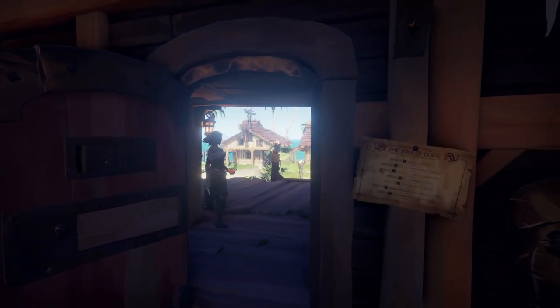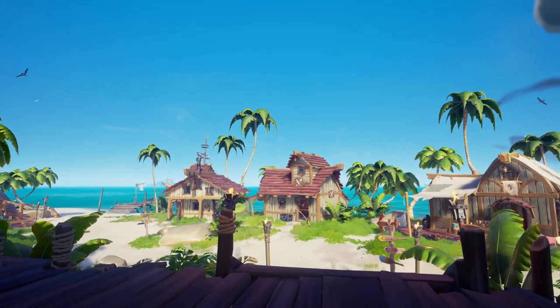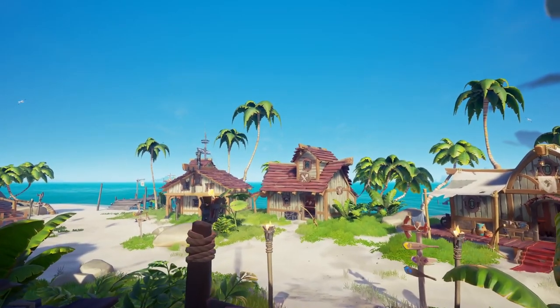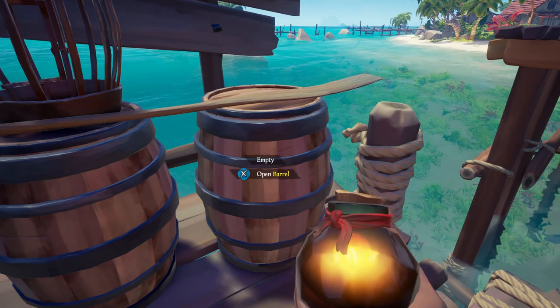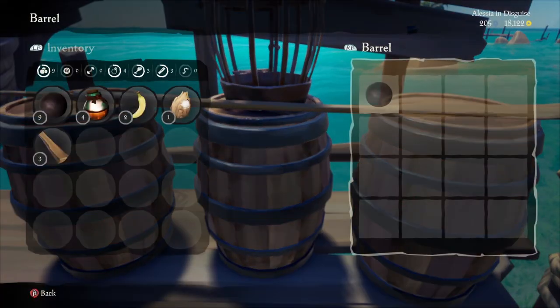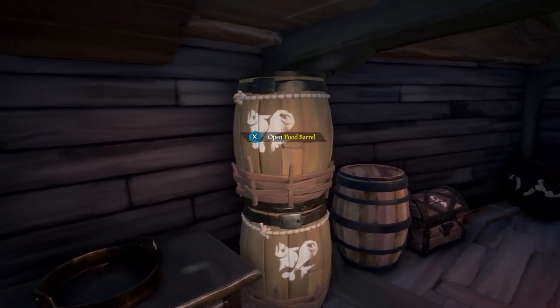Every time you start the game, you will load into a new server with a fresh ship at the outpost. Now it's time to stock up your ship by finding the various barrels around the outpost and putting them in the barrels of your ship. A well-stocked ship can mean the difference between sinking or victory, so take the time and stock up your ship with as many supplies as possible.